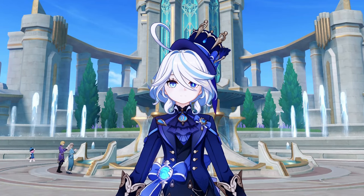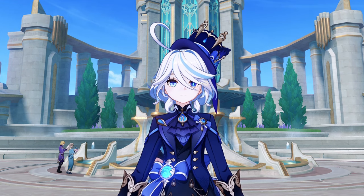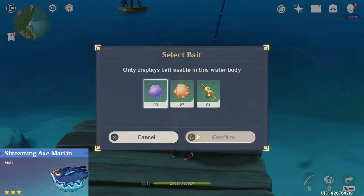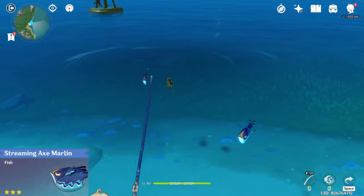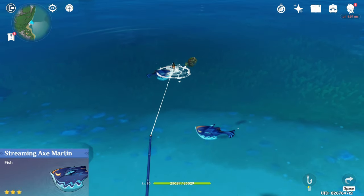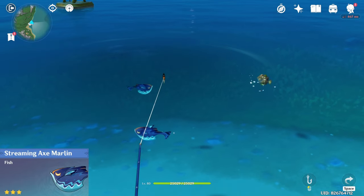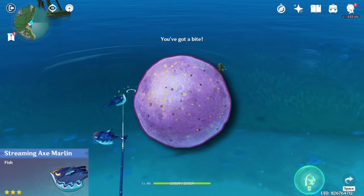In my opinion, catch fish at every location both nighttime and daytime to catch them simultaneously. Finally, we have the marlins. There are a total of 6 different locations in Fontaine to catch marlins. These fish spawn at both daytime and nighttime, so you will have no shortage of them. Use Sugar Dew bait to catch them.